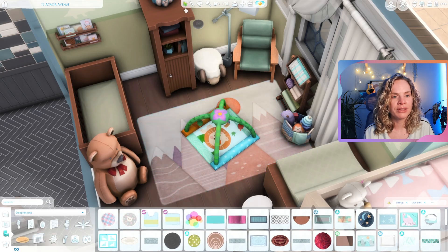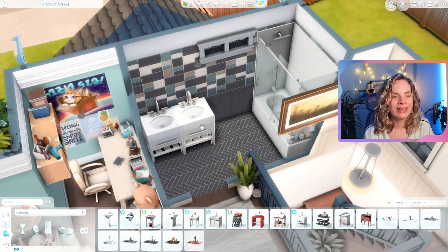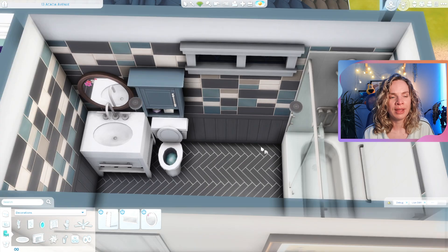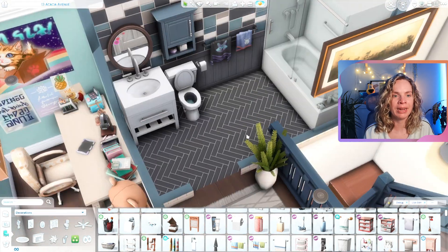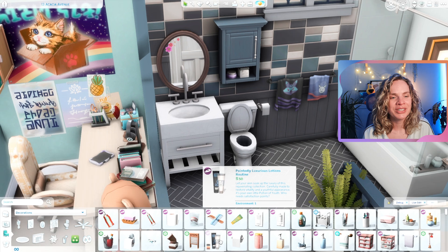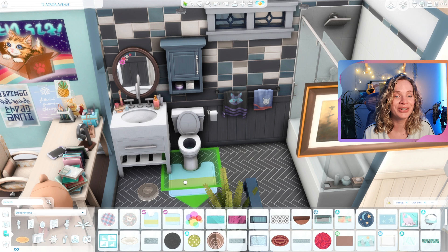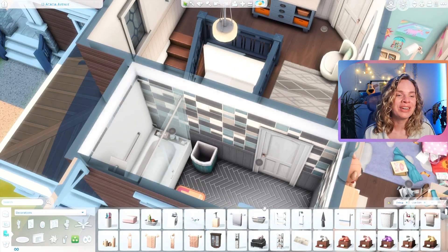I placed a Blurfian for the infant to play with, and I noted I forgot to add some loose toys on the floor — but you can easily pop into build mode and add a couple. Then this is the shared bathroom for the kids and teen, and eventually the youngest when they get older. I tried to make it more kid-friendly with more colors and mismatched rugs. I also placed hampers throughout the build since we have laundry, and I think I did a good job remembering those.